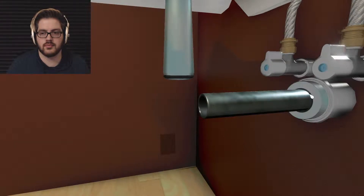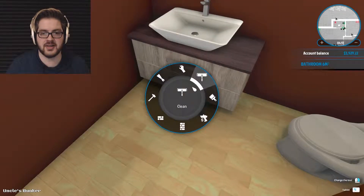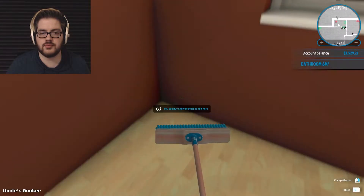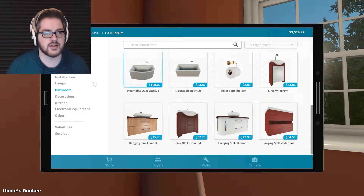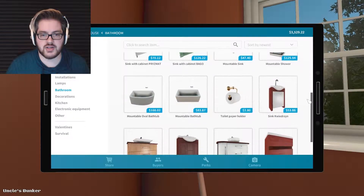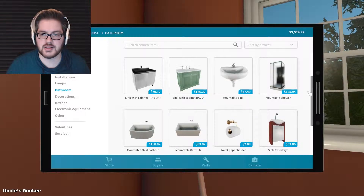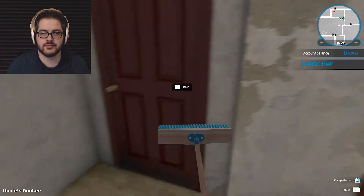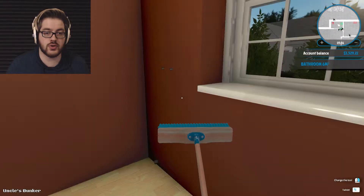Do we want a shower or a bathtub? Definitely a shower — bathtubs are probably too big for in here. But I do love those damn bathtubs. Do we have another bathroom in here for a bathtub? This is our only opportunity to have a bathtub — we're making a bathtub. Screw you, shower. So I can delete the shower mount. And then put instead... oh look at you, you sexy beast. You don't look that comfy though — going with you. Let's rotate you.